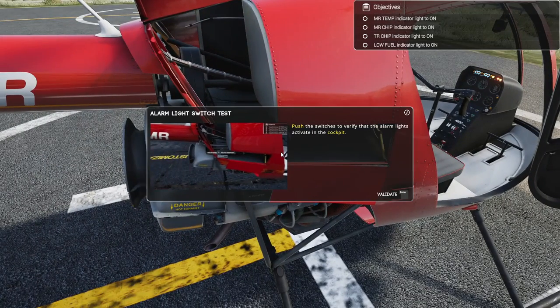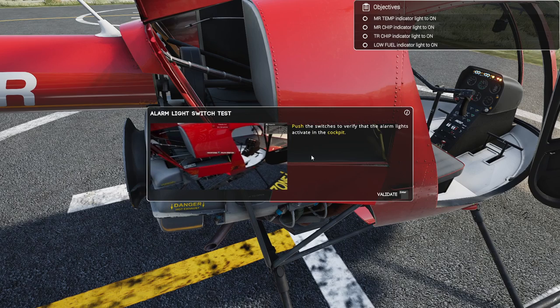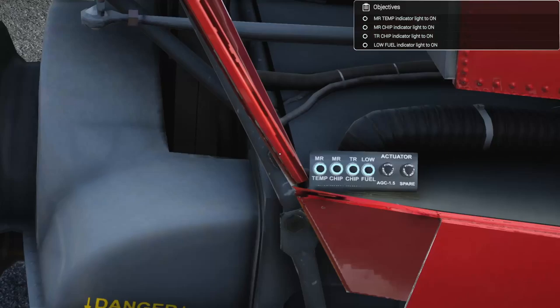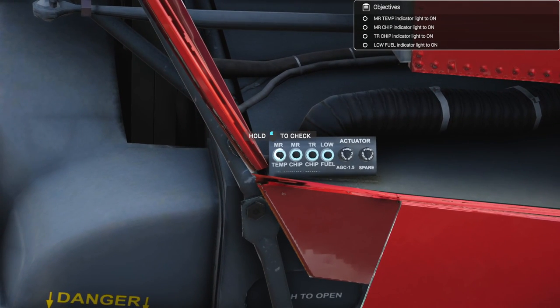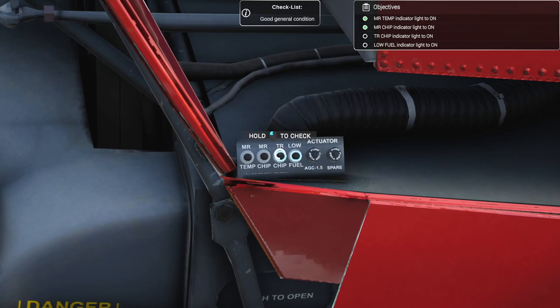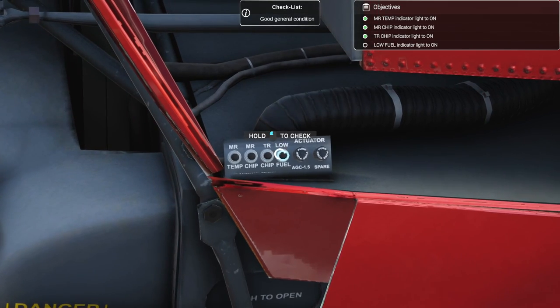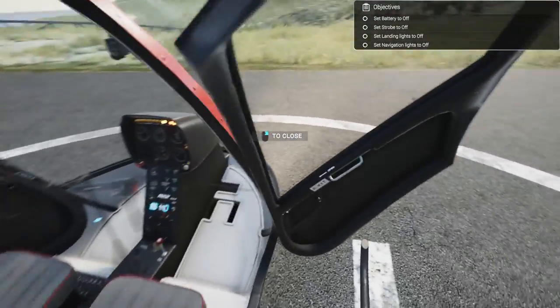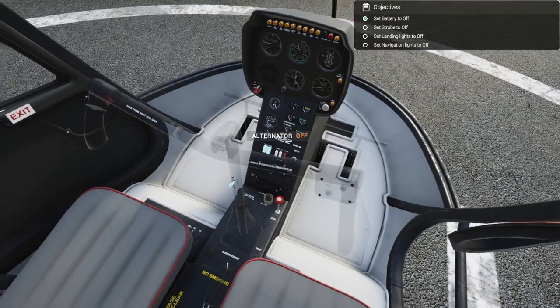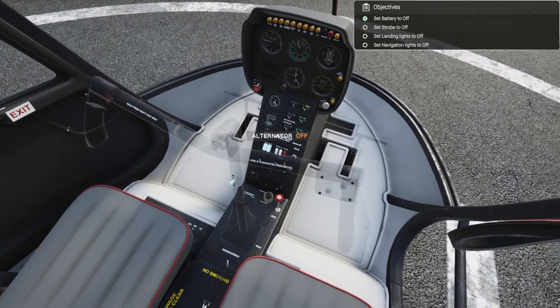The MR temp indicator light to on, MR chip indicator light to on, TR chip and low fuel. Let's validate that, zoom in, turn these on, check those.